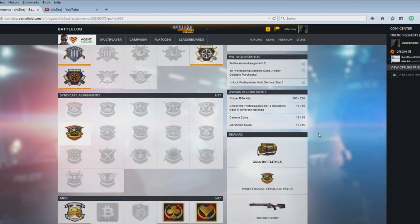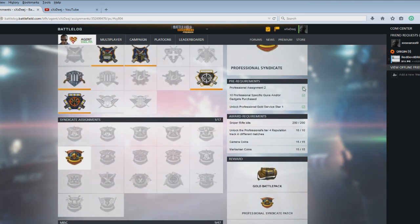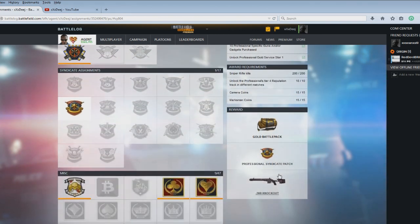Here is the part that confused me — the syndicate part, the pre-requirements. Before you get these, they're not highlighted, so you don't know exactly what to do. That's one of the clarifications I want to make in this video. The first one is obvious: you need to get the second professional assignment done. Then you need to get 10 gadgets or guns within that class, and you also need a golden class star. The hard parts are going to be getting more camera coins, marksman coins, and probably even harder, the four-tier reputation you need to gather in the professional class.